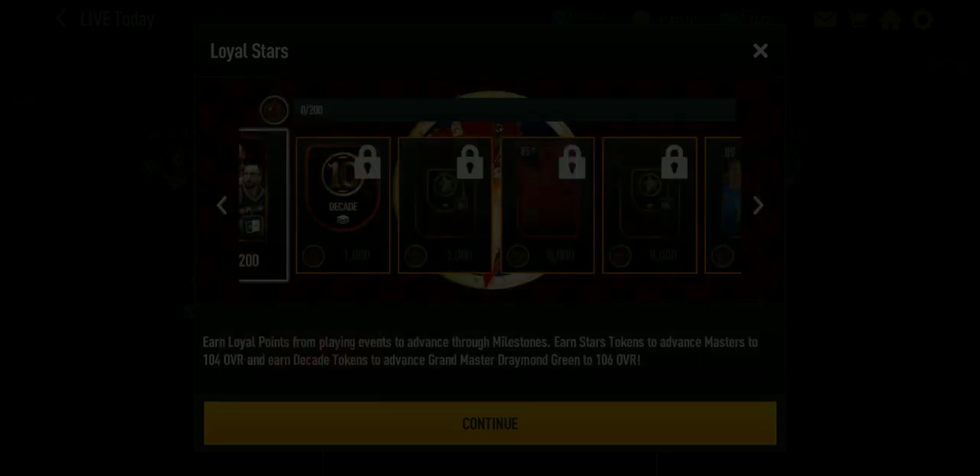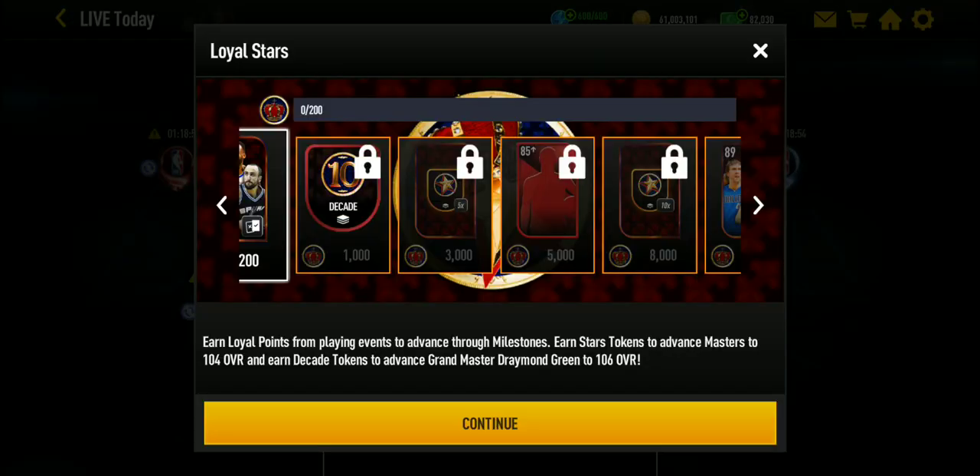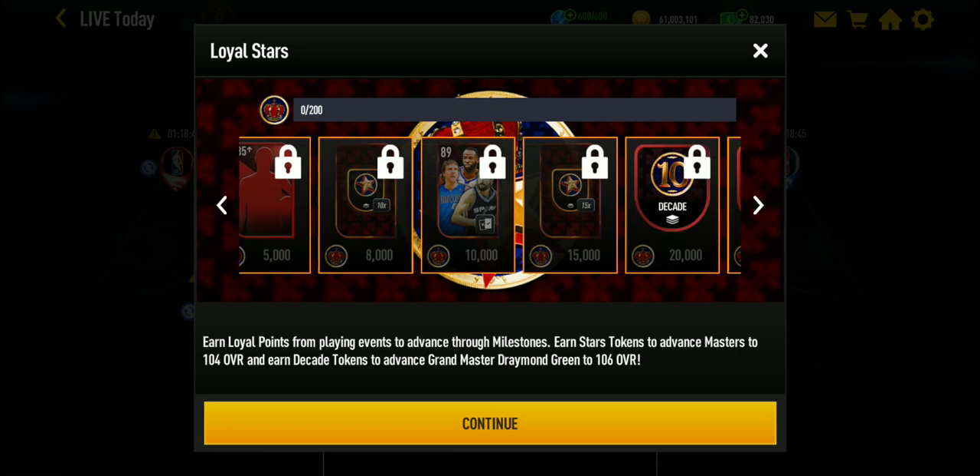These tokens are for the supplemental Masters, so you can get Dirk and Ginobili from the milestones. That will help — it's an easier way to get Green. You can also get some tokens there.